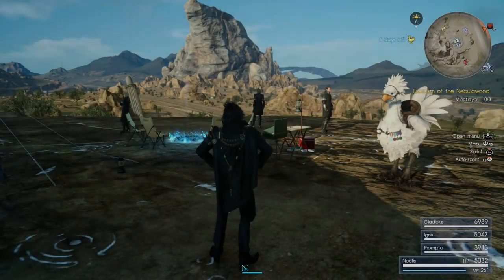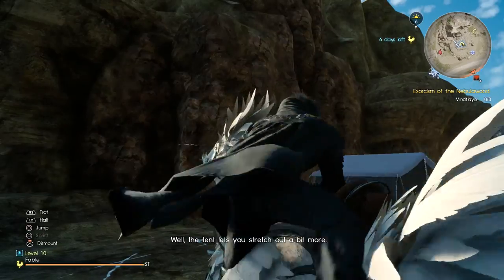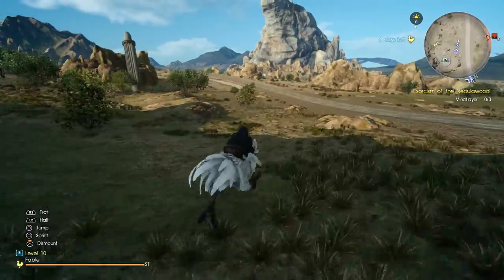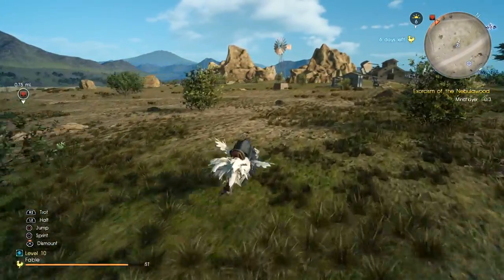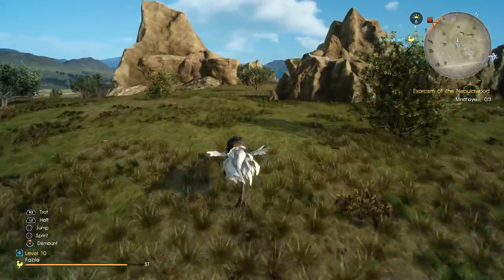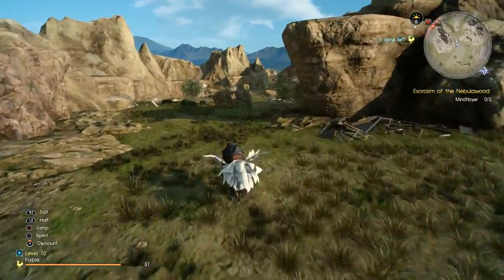So in order to do this you're going to need the Shield of the Just royal arms, and you're also going to need the Beast Whistle. I believe you can get that royal arms anytime after you get the second royal arms. And the Beast Whistle I believe you get right before you encounter Titan for the first and only time. You need both of those otherwise this isn't going to work.